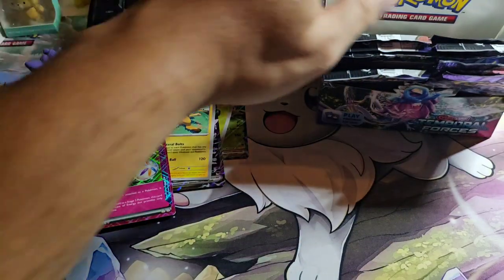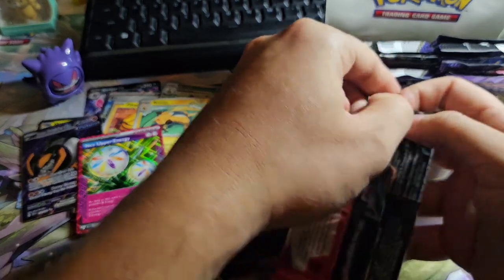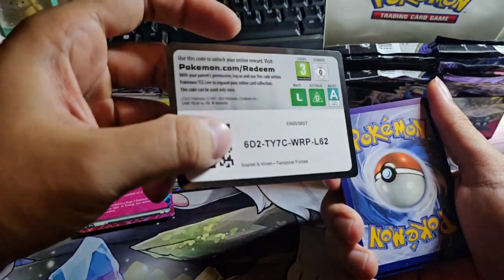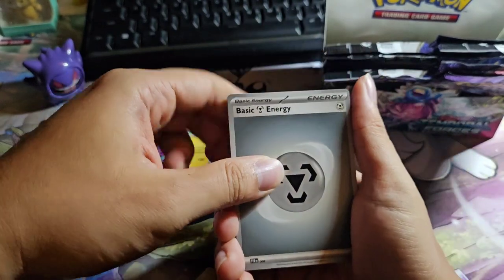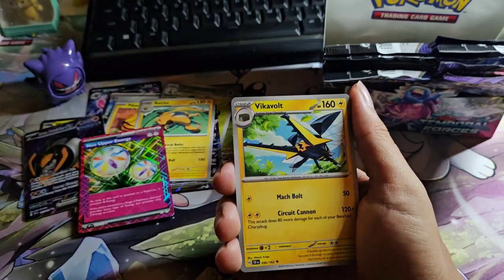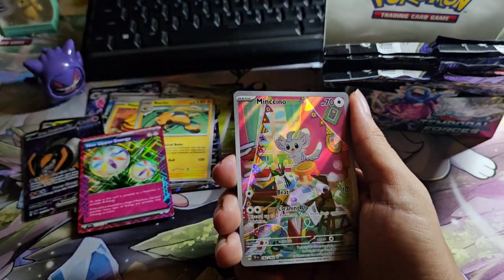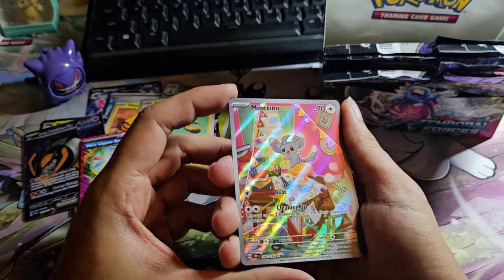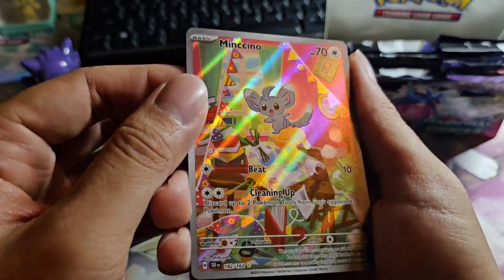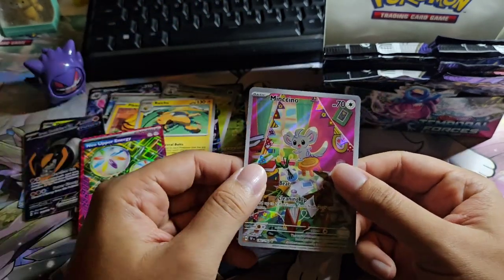Charidon. Let's go! One to the front: Liquid Tongue, Slugma, Solosis, Scyther, Vigoroth, Great Tusk, Salandit, Iron Hands — oh, Minccino! This is the special art I guess — nice! This is what I love. The Minccino box — okay, I'm gonna sleeve this baby up.